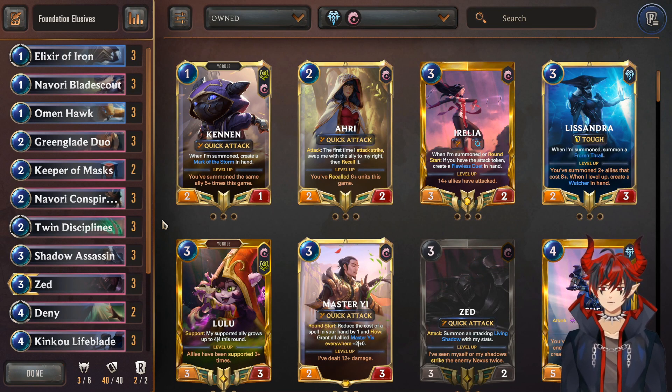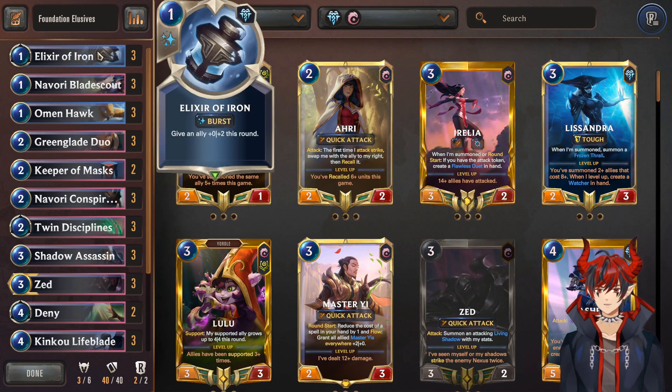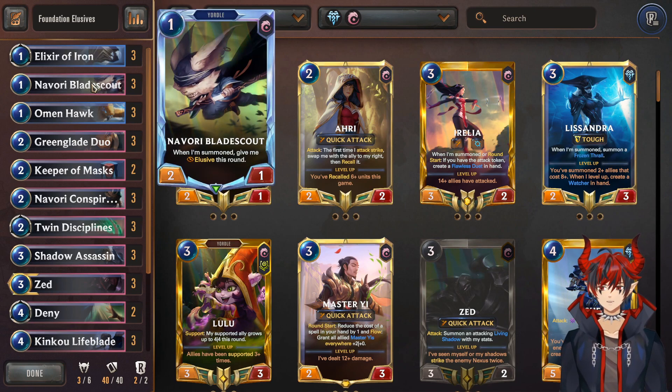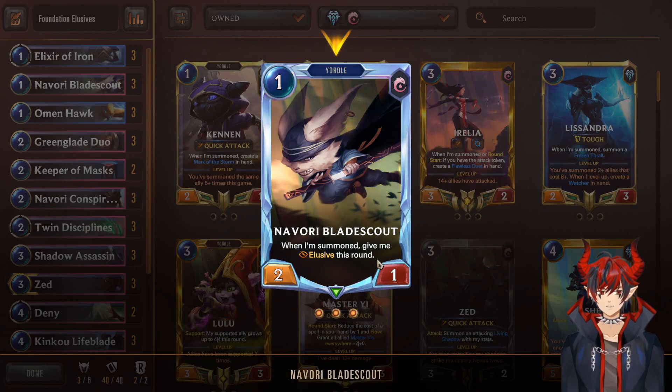The entire theme of the deck is to set up elusive units and protect them with HP buffs like Elixir of Iron so they don't die to removal — things that deal 1 or 2 damage to your units — so they can live and do combat, swing into the opponent's face and keep hitting direct damage until you find lethal. We have Elixir of Iron to protect, and we have Navori Blade Scout, who is only elusive the turn he's summoned, so you want to make sure you use him on the attack turn if you want to push damage.